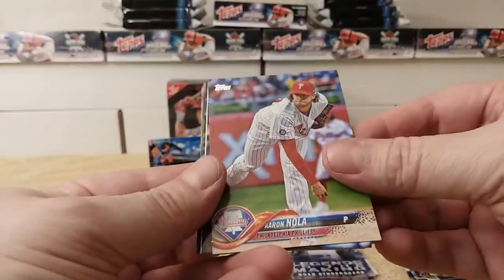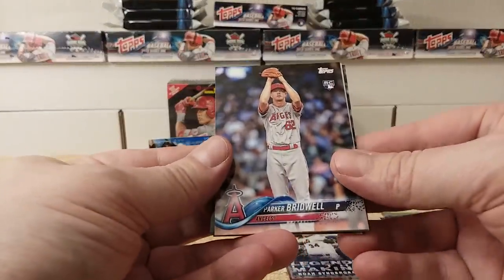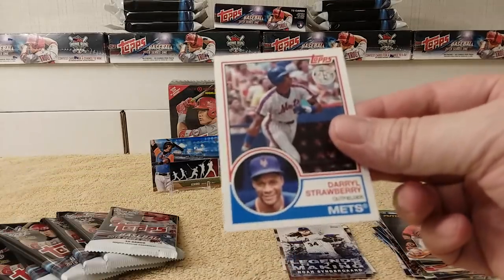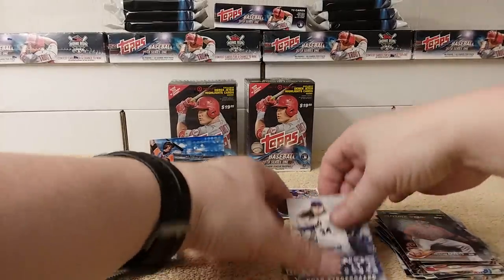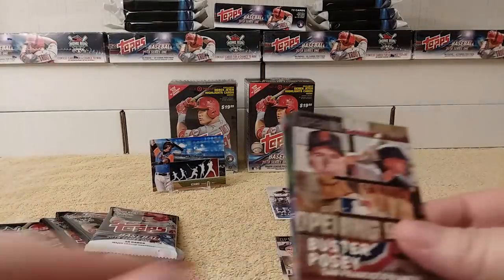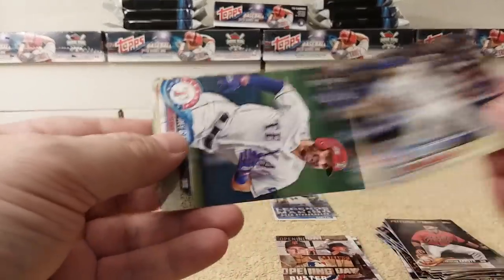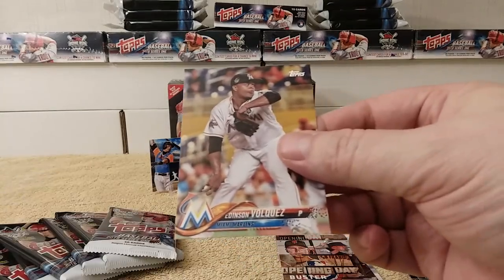Next pack: John Lester, Aaron Nola — for my Phillies! — Parker Bridwell, Future Stars Christian Arroyo, Darryl Strawberry 35th Anniversary card — cool! I'll put the Legends in the Making and the 1983 replica cards separate. Buster Posey Opening Day card insert, Chris Brally Rookie card, Joey Gallo, Chris Owings, and Edison Volquez.